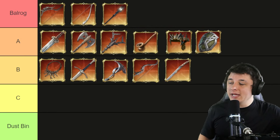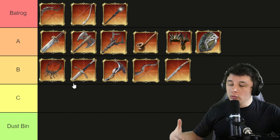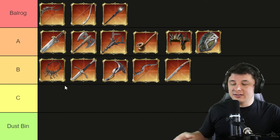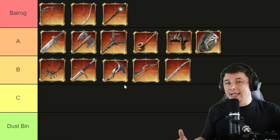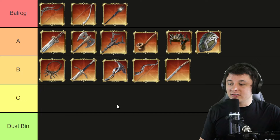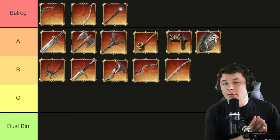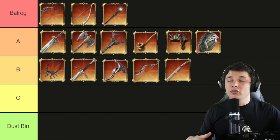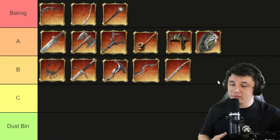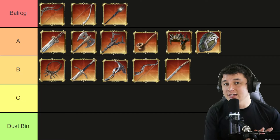The final tier list also includes B-tier relics for Beor, Gandalf the White, Sauron, Skull Helm, and Elrond. Their effects are okay and go along with what those commanders do, just not game-changing. The overall commander tier list is linked in the description — check it out after the video. Thanks for the support and I'll see you in the next one.